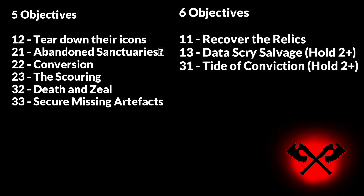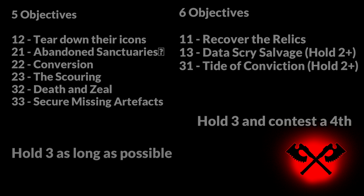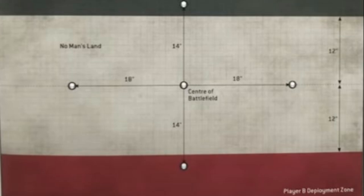Six of the nine missions have five objectives, whilst three have six objectives, two of which require hold two, hold three, hold more. For the five-objective missions it's fairly simple — you want to hold three for as long as possible. For the six-objective missions you want to hold three and hold a fourth, contest it, or kill your opponent off of it. To achieve these objectives you need to examine the battlefield in a way that may not seem intuitive: you need to learn to ignore about half of it. Find the easiest three objectives you'll need to control and consider that your battlefield. Let's take Abandoned Sanctuaries as an example — we start with a generous Dawn of War style deployment with objectives tempting us to spread wide and push the flanks.